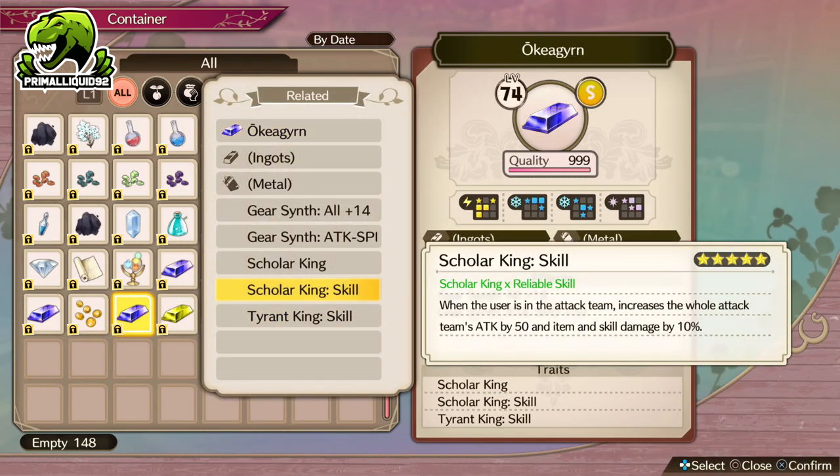Now, after all, we do have the Scala King skill. When the user is in the attack team, increase the whole attack team's attack by 50, and item and skill damage by 10%. Now, this is also bugged. It does not increase your attack by 50 — it increases it by 30 instead. So again, just for the attack increase, not that handy.